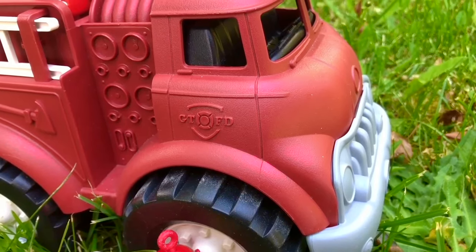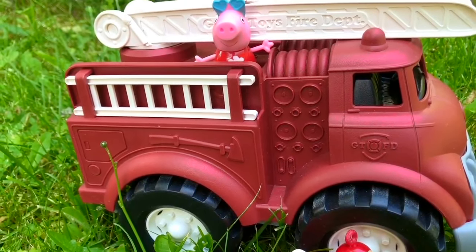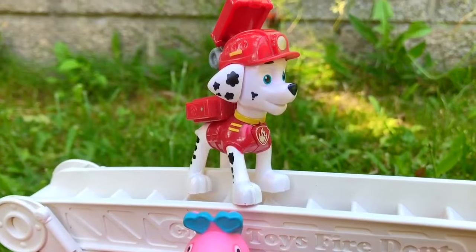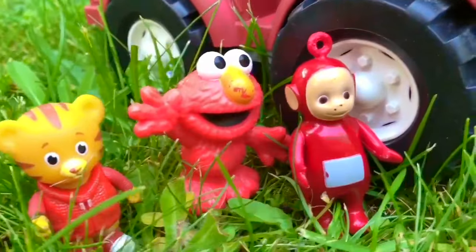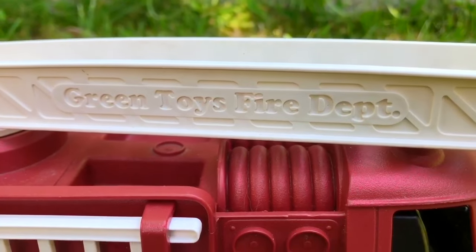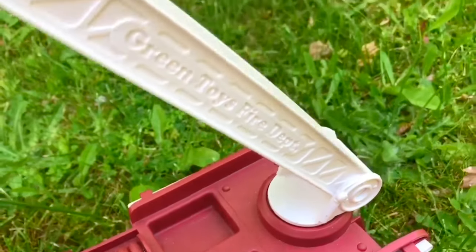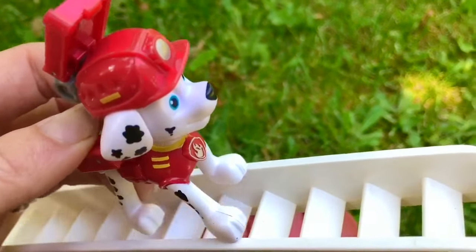Hello and welcome to Tiny Treasures. We are outside with our red fire truck and all of our toys that wear red. We have Peppa Pig in her red dress, Marshall from Paw Patrol, Daniel Tiger in his red jacket, Elmo, and Poe. These green toys are 100% made from recycled materials — no batteries needed. Marshall's going to teach us about fire safety today.